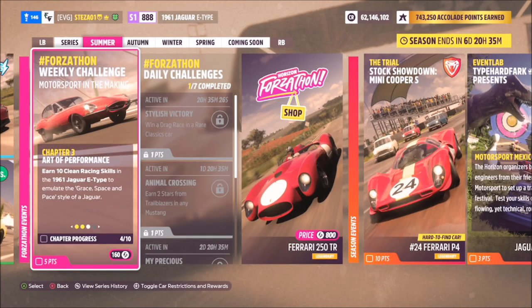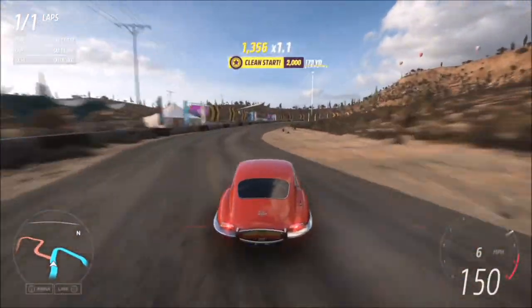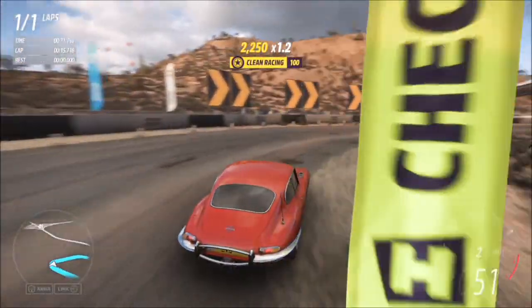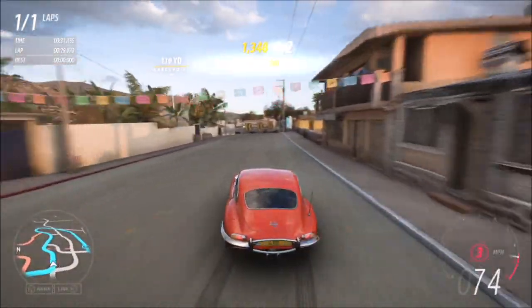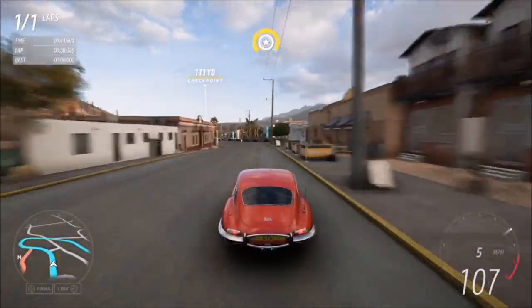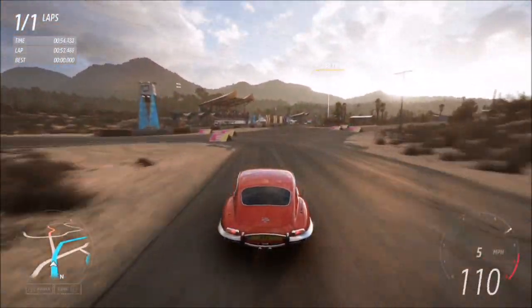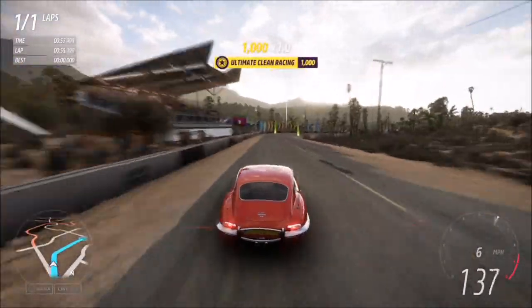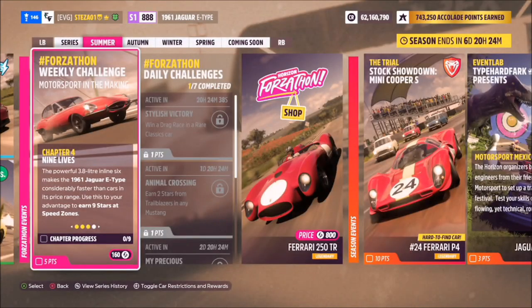The next challenge wants you to earn 10 clean racing skills. We're going to go back to the same Arch of Muleach circuit race. As long as you're not crashing into stuff, you'll keep getting clean racing skills. It goes up in tiers — clean racing, great clean racing, awesome, and ultimate clean racing. You'll effectively need about three races to complete it, getting four per race. Just be careful not to smash into walls, as that will damage your skill chain.